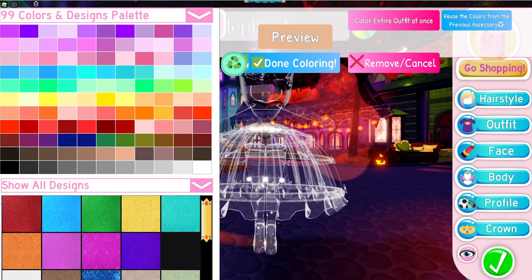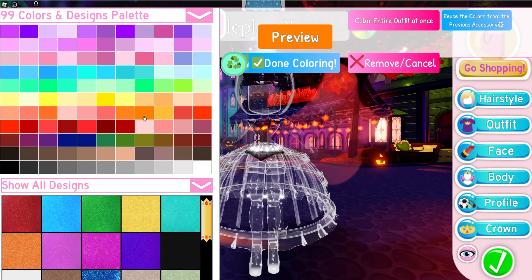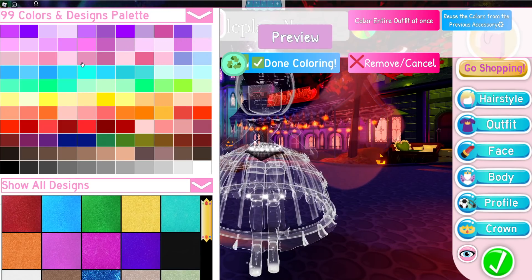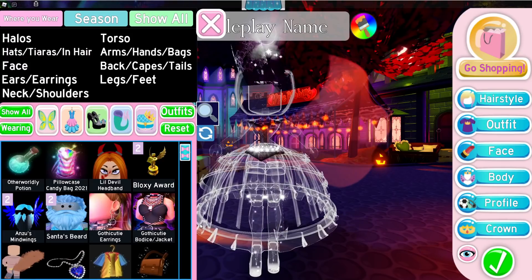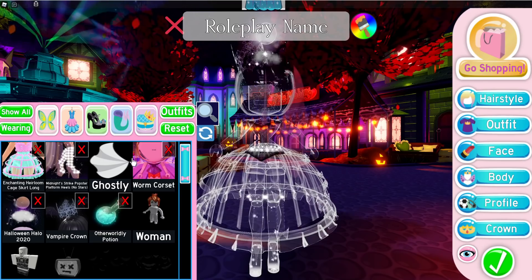As for the colour thing, from what I've seen the colour choice doesn't actually change the effect. It just stays this ghostly white colour no matter what colour you choose. Whether that will change later or not I don't know, but that's how it is for now.